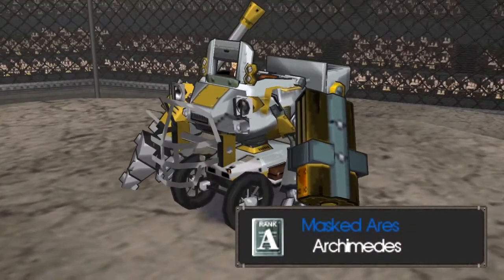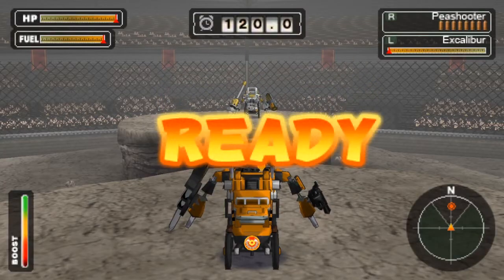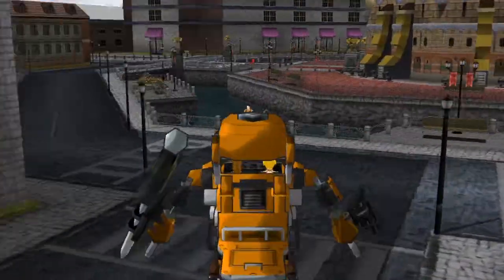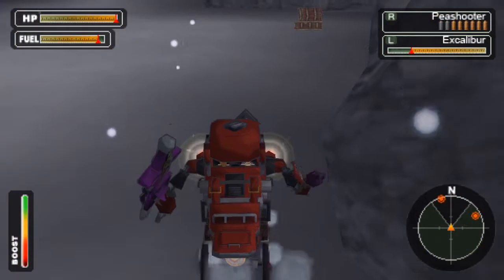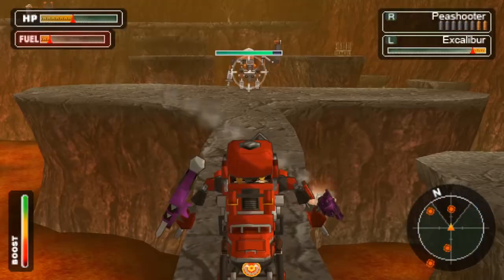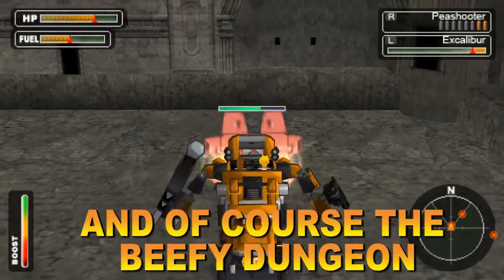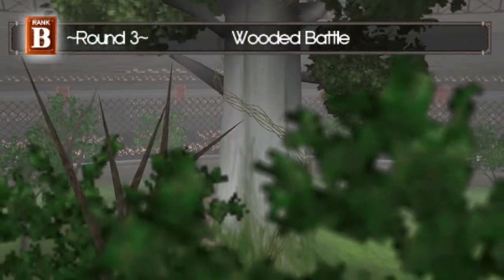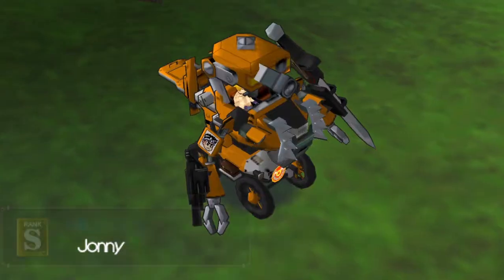The downside to the gameplay is that there really aren't many places to explore. Most of the game takes place in about five areas: Orion City, the forest, the valley, the snowy peaks, and the volcano. All of which look pretty good graphically and have plenty of enemies and are pretty challenging. But some people may be disappointed by the size of the game. Personally, it didn't really bother me — I'm pretty used to small PSP games.